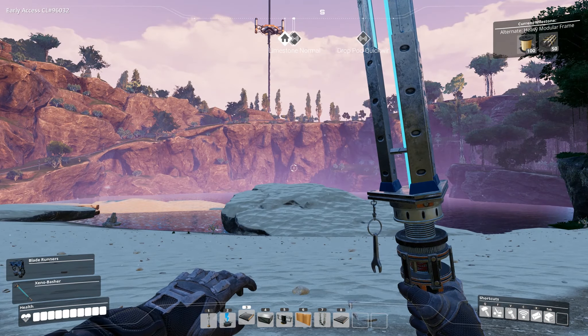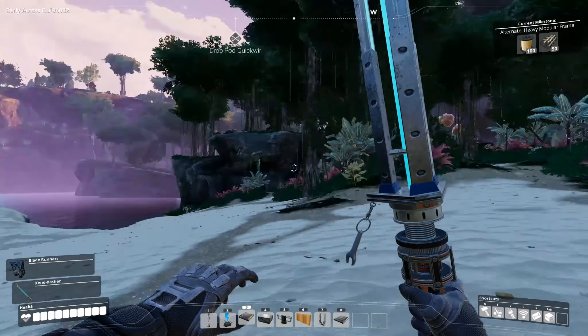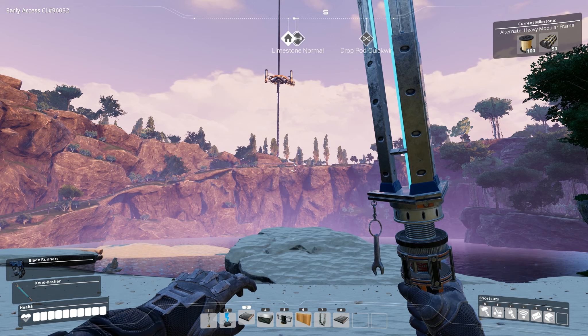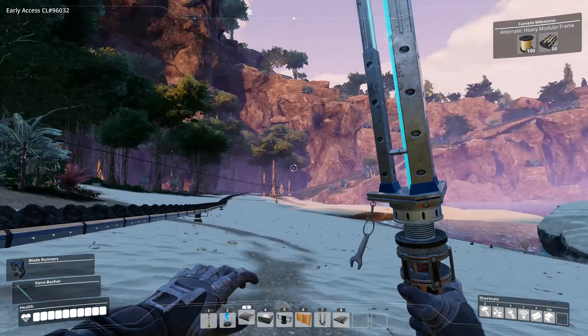Welcome back to Satisfactory in our little picturesque valley where our coal is coming from. You'll see the production line here. I'm down here again because our power station is growing. We need more power and that means we need more coal, at least until we get fuel up from the fuel generator, which will be coming up once we've unlocked it.